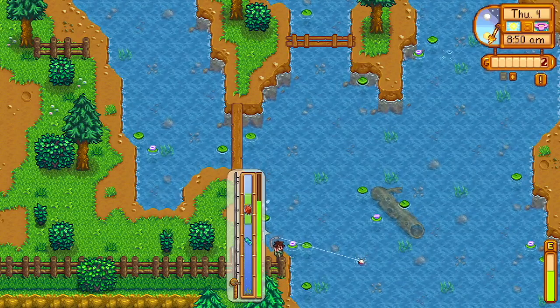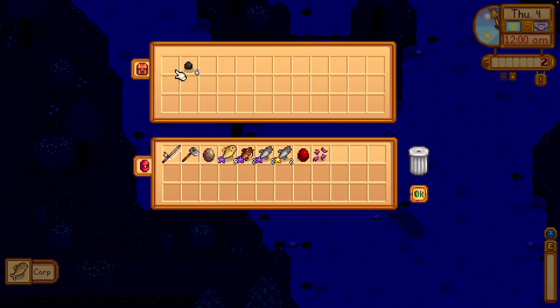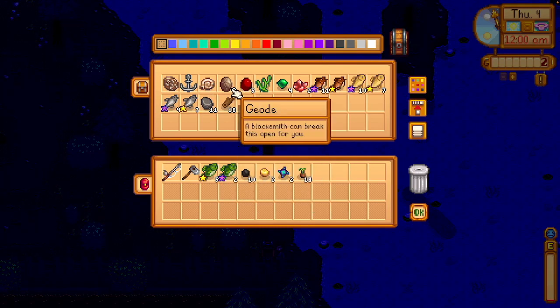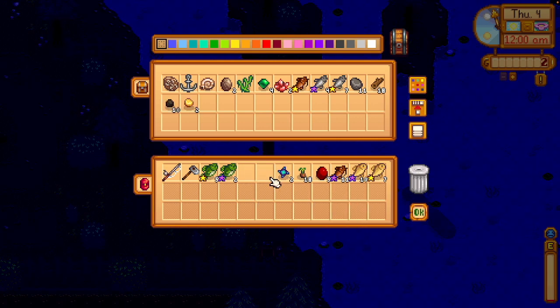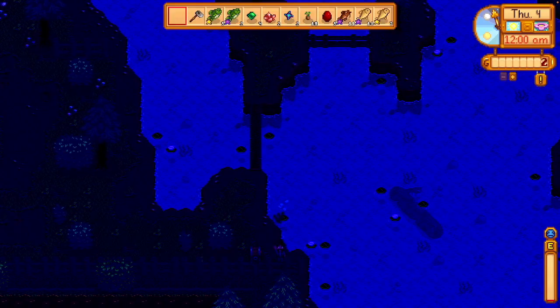I did get two chests in a row, which is really nice. Something weird I ended up getting was iridium ore, which is kind of rare to get this early on. It's not really valuable to me because I'm not going to sell it and it'll just take up chest space. I also got four emeralds, which I'll trade in for cheese at the Desert Trader — really great for food. And then fire quartz, which is really great because that'll make the minecart section of the community center easier to finish.